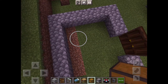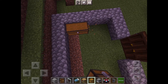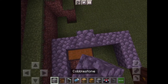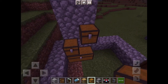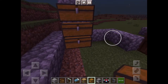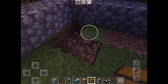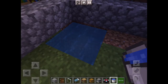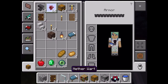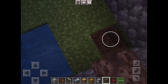Now we're on to the potion room. We're going to put one pretty tall stack of double chests here. And then over here we're going to make our infinite water well — just put water in the diagonal corners, the water will go still, and you'll have water forever.